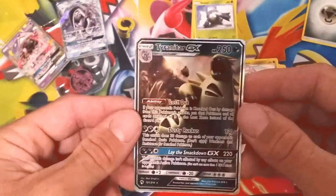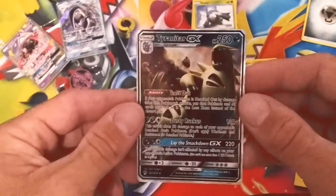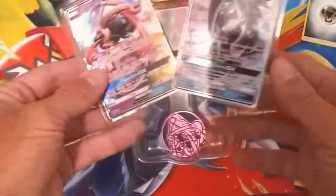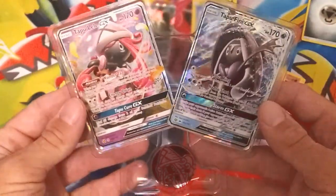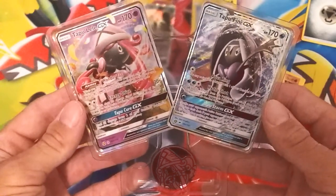And then of course on the Tabu Lele box opening - Iceland Guardians GX - we have her out there with the little coin it comes with right there.